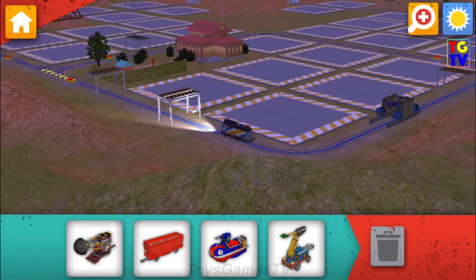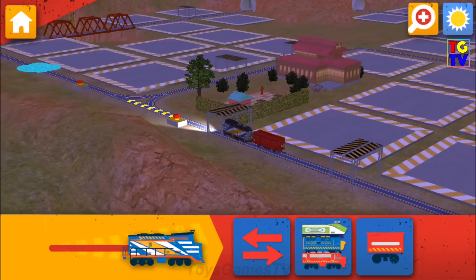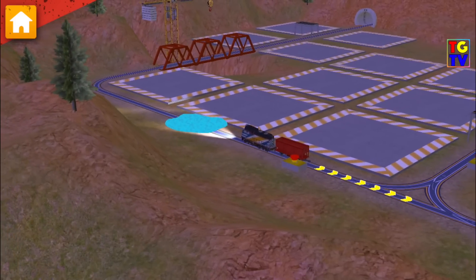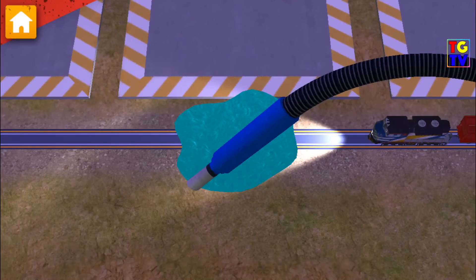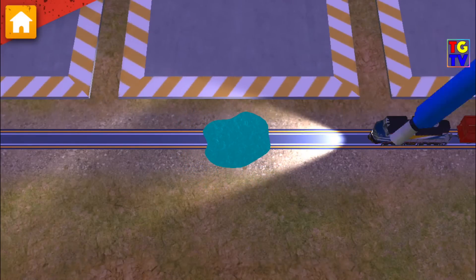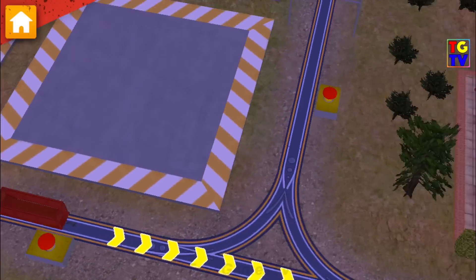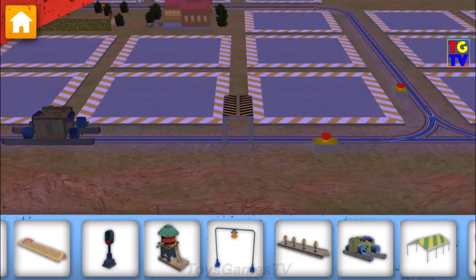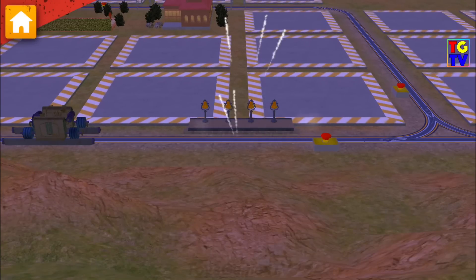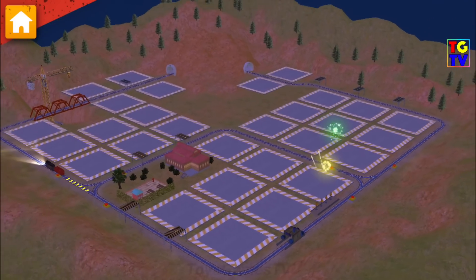Choose a wagon to add to your chugger. There's water on the track. We need to clean that up quick. Use the vacuum to suck up all the water. Job done! Now let's build something by the track. Way to build! Keep going — there's more work to be done.